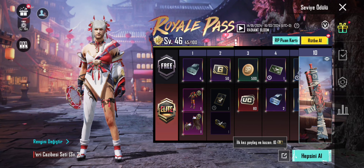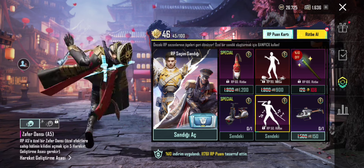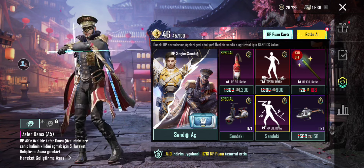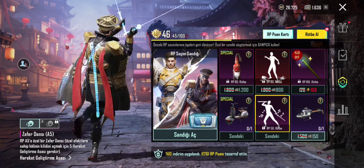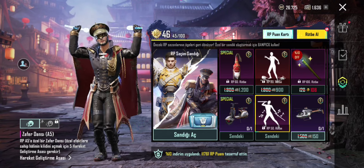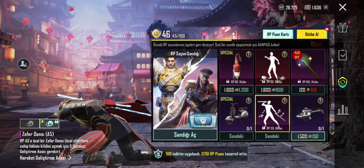Zafer Dansı da yükseltilebilir. Yükselttiğinizde destansı hale dönüşüyor. Şimdi öncelikle yükseltilmemiş halini bir inceleyelim. Sonra bütün yükselmiş haline bakalım; ışıklar çıkar genelde.